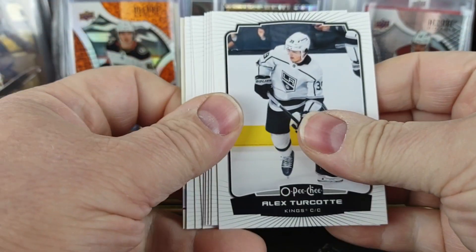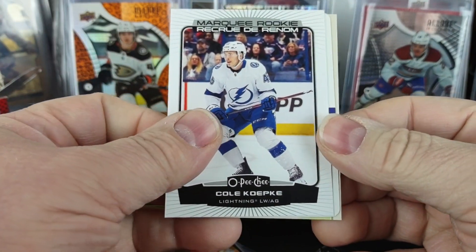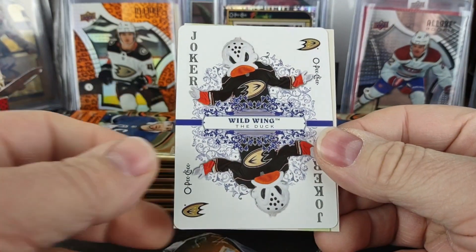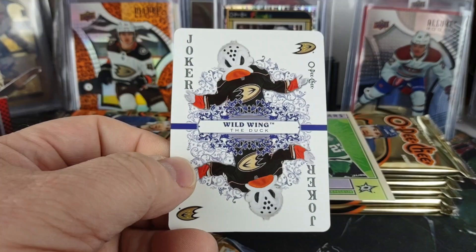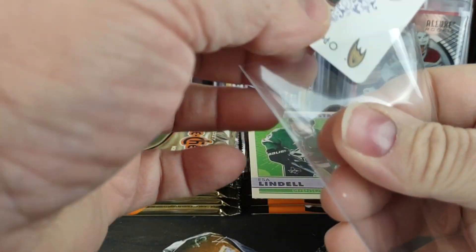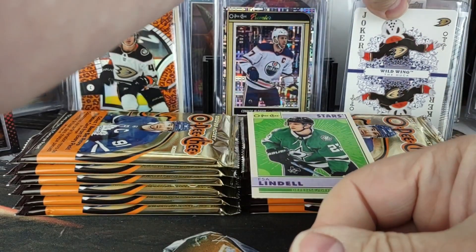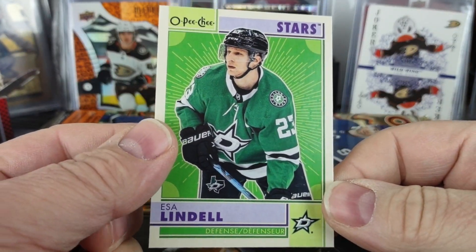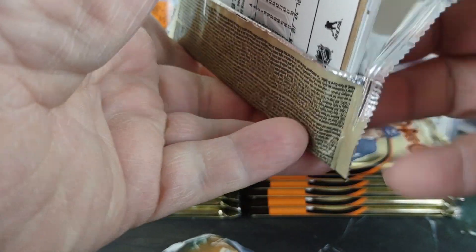A third of the way already. Marquee Rookie of Cole Kopke for lightning. And hey, we got a Wild Wing Joker — that is the toughest playing card to pull. It's actually harder to pull a Joker than it is to pull a King or an Ace. E.L. Lindell for the Dallas Stars. The question will be: do I get another Joker in the same?